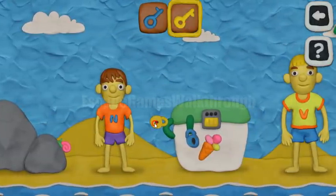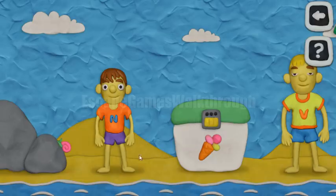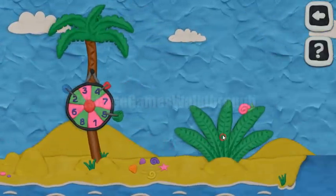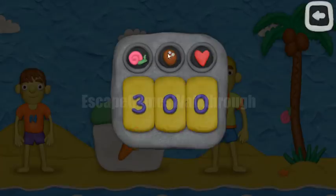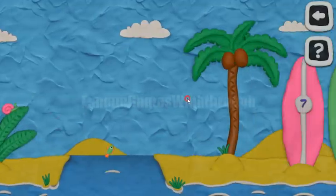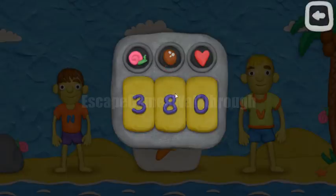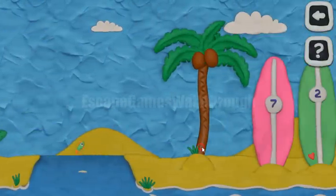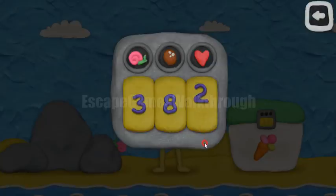Now let's open these two locks. The last lock requires us to count the number of snails, coconuts, and hearts. There are 3 snails, so let's enter 3. Then let's count the coconuts: three on this palm, two on this palm, and three more on this palm — so in total there are 8 coconuts. Now let's count hearts: one heart on the bag, and one more heart on this surfboard, so we enter 2 hearts. This is the last lock to open the cooler with the ice cream.